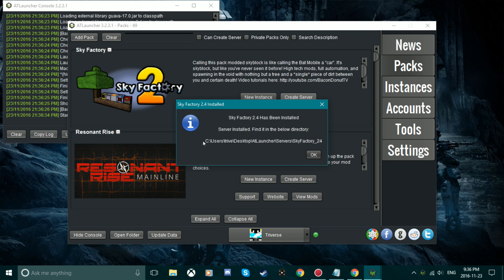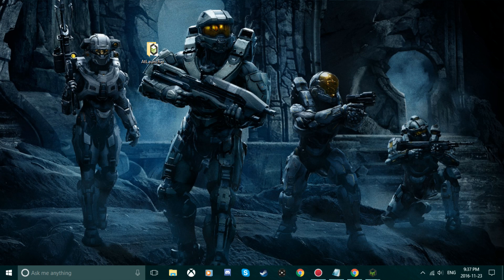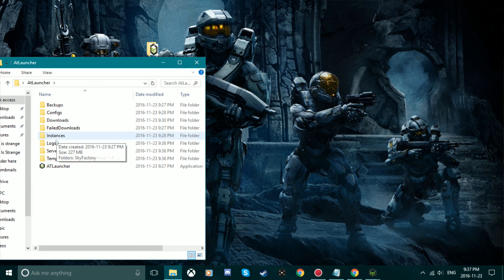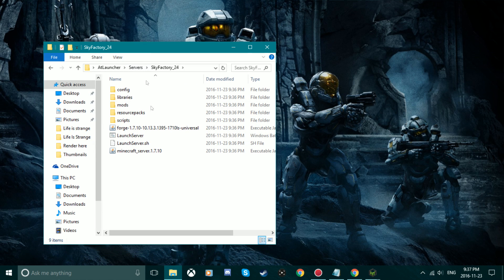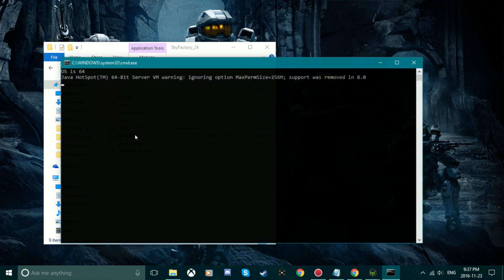You want to press Install, and it'll install right to the file. To access your server, go back to where you have ATLauncher installed and go into the Servers folder. In the servers folder, press the launch server executable file.